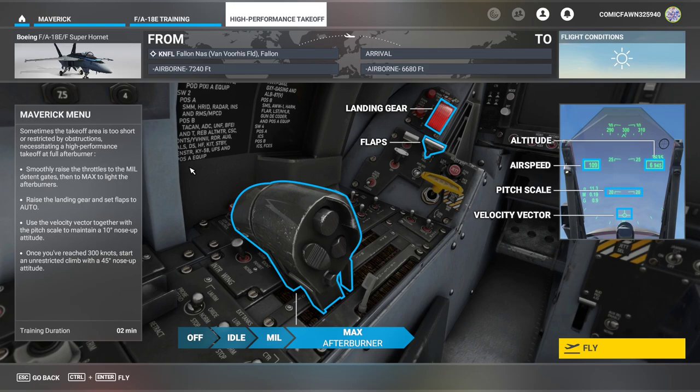We're going to hold a pitch of 10 degrees nose up, as well as monitoring our airspeed. Once we hit 300 knots, we'll then do an unrestricted climb at 45 degrees nose up. Training will be 2 minutes. Let's get started.